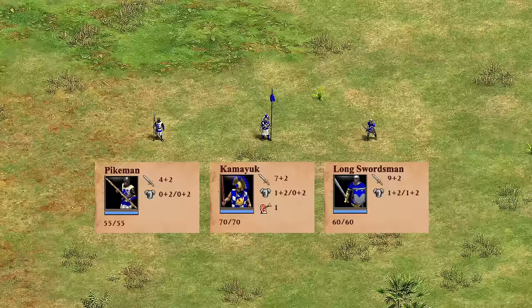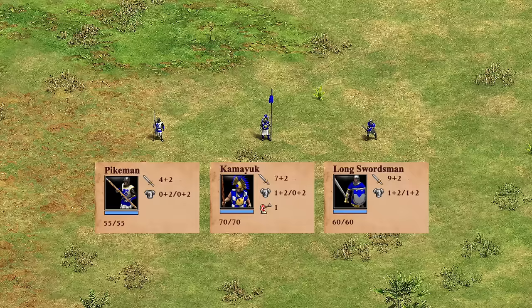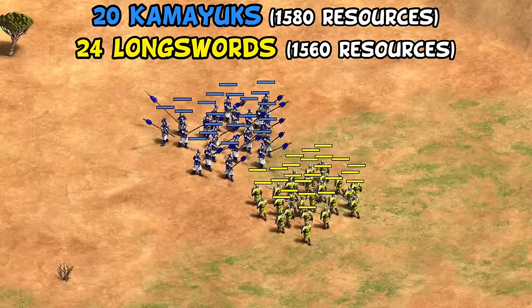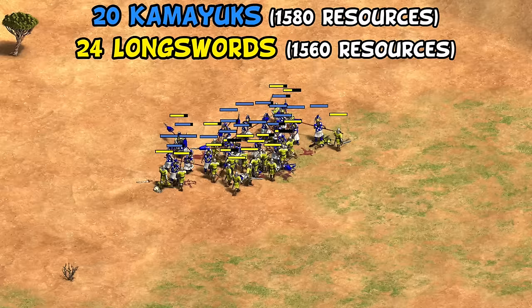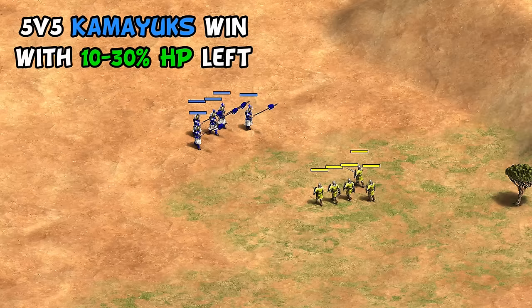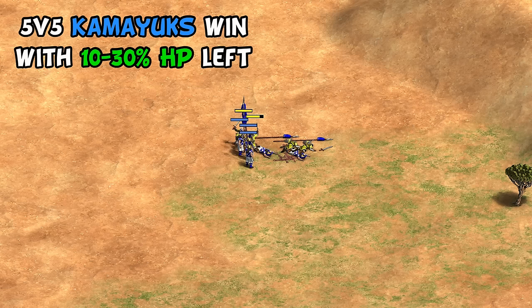We'll start with the Kamayuk, which is their castle unique unit. The unit's strength doesn't really come from its stats, which on the face of it are comparable or even slightly worse than a longsword, while individually each unit costs more. Instead, its value mostly comes down to its extra one range, allowing them to almost always get an attack in first against enemy units, and also exploit pathing issues that exist in the game, getting every one of the Kamayuks involved in the fight faster while enemy units bump off of each other. Even 5 vs. 5, they consistently win against longswords, who they otherwise lose to one-on-one.